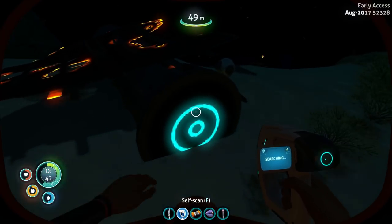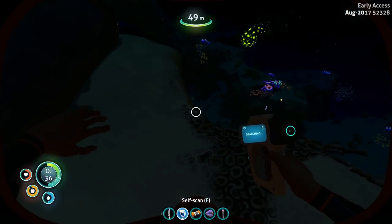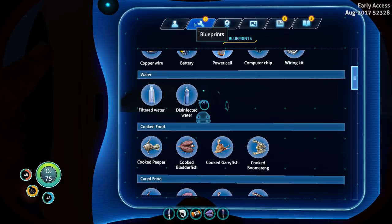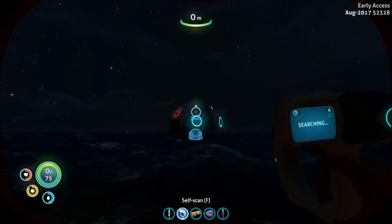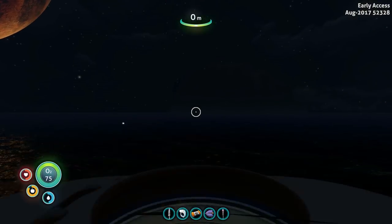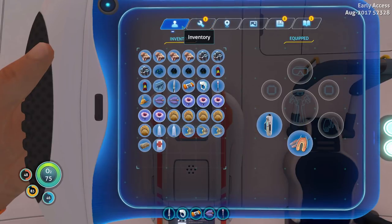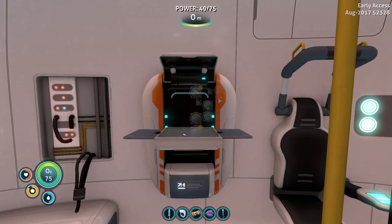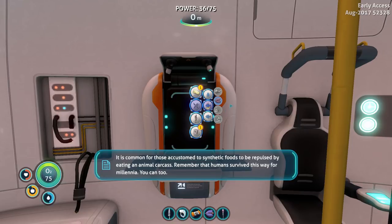Let's grab another one because you can make water out of these guys. Oh, we can scan him! Scan that guy. Come here - I'm glad the scanner doesn't have to restart when you lose him for a second. Oh, here's another fragment - Grav Sphere fragment! We got it. Grav Sphere uses artificial gravity to attract light objects - it pulls things into it. I remember making that way back in the Alpha days. Let's go up the ladder and see if we can make a flashlight. Can we make this battery yet? And is our inventory looking pretty full? Let's whip up some bleach and some waters. Let's cook Gary before he goes bad on us. This is common for those accustomed to synthetic foods to be repulsed by eating an animal carcass - remember that humans survived this way for millennia. Gary's delicious.